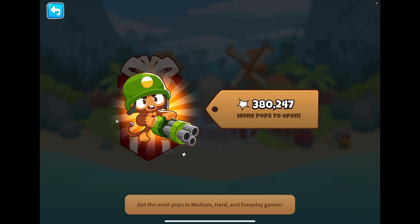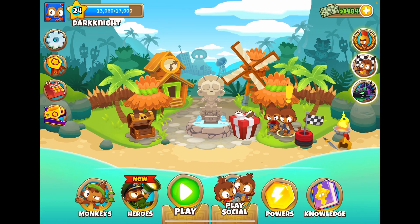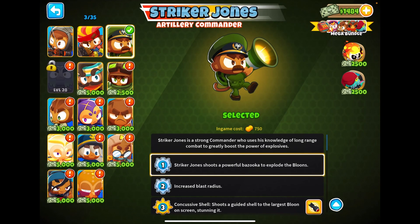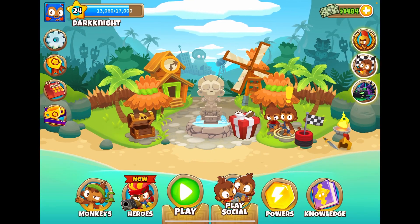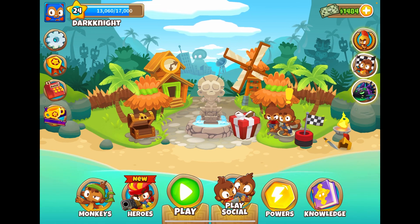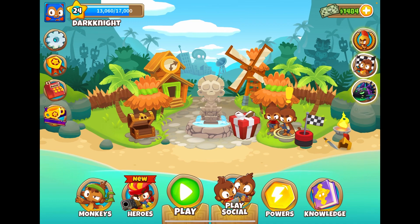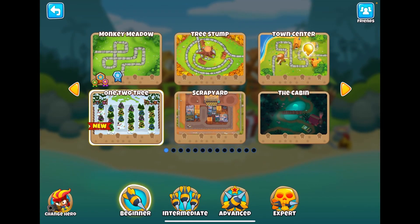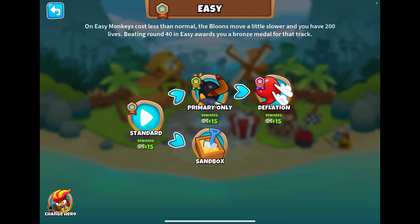We're still working on our monkey — 380,247 pops is what we're working towards, so hopefully we can get that eventually. But today we are going to be doing sandbox mode! This is very exciting because I have no idea what this holds for us. I'm going to go ahead and pick my hero — I think we should go with Gwendolyn. You guys, leave down in the comments what other things you want to see in Bloons. Let's jump into Monkey Meadow on easy and click sandbox mode.